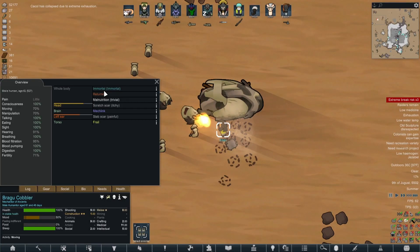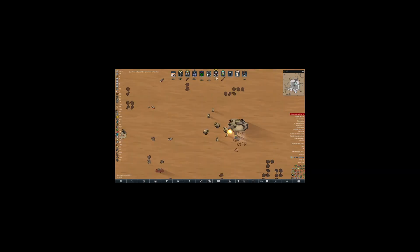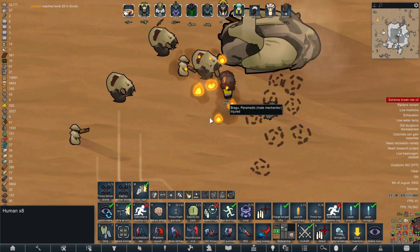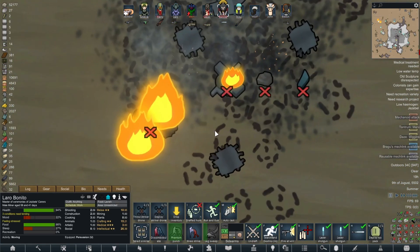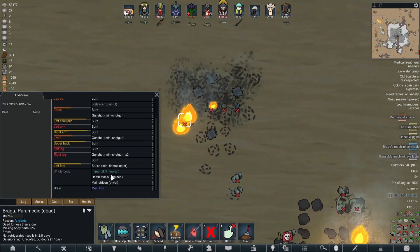That's not meant to happen - you're not meant to be immortal. Oh no, it's broken. Everybody get up here, we need to capture Bragu, whose own mechanoids have turned against him. He died. So he resurrected as an immortal, then died again.